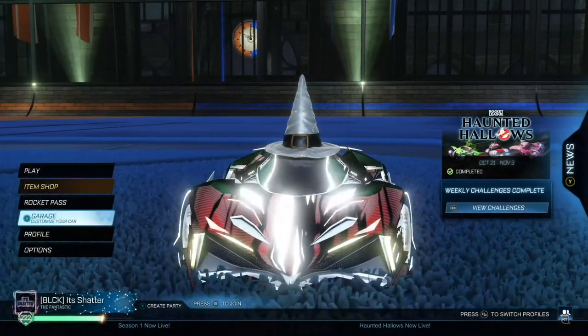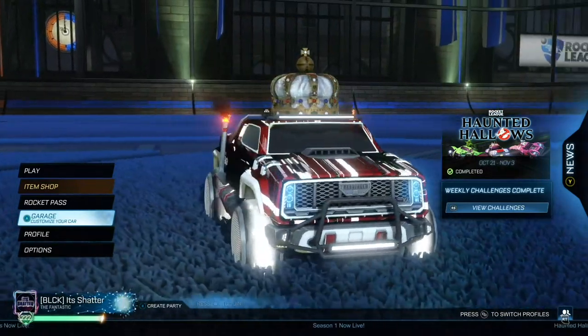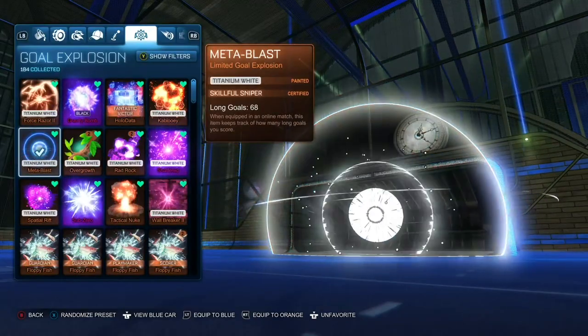You can get this car for as little as 510 credits, this one for as little as 500 credits, and this car for as little as 750 credits — and all of those include some pretty nice looking goal explosions.